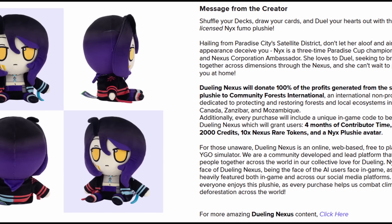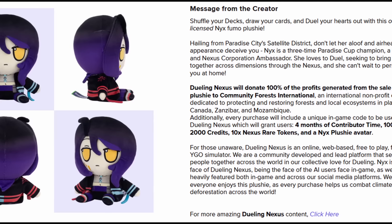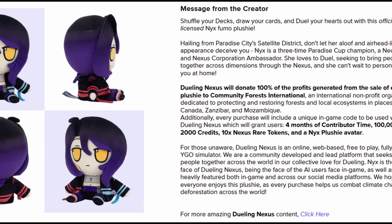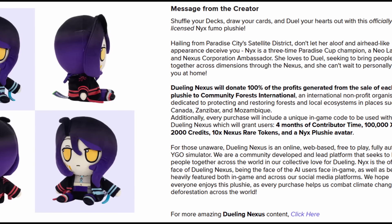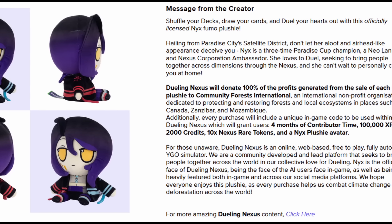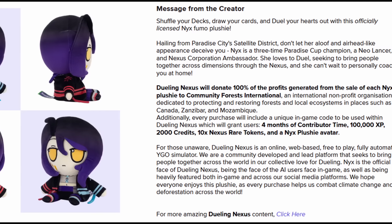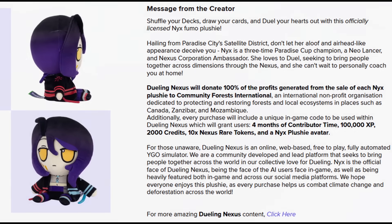Not only does purchasing this get you a ton of freebies on Dueling Nexus, including credits, contributor time, and rarity tokens, but all profits are being donated to Community Forests International, a non-profit organization focused on restoring forests in places like Canada, Zanzibar, and Mozambique. Get a cute plushie to add to your collection and help fund a good cause all at the same time. Thank you all so much for your time, and now back to the video.